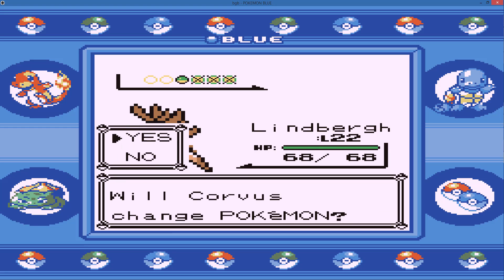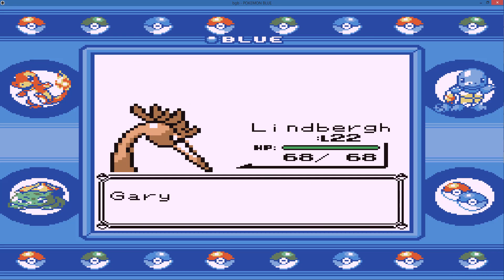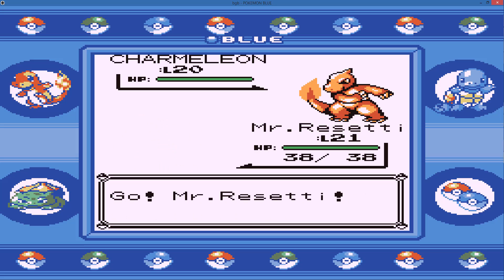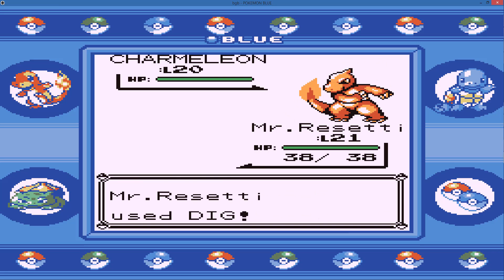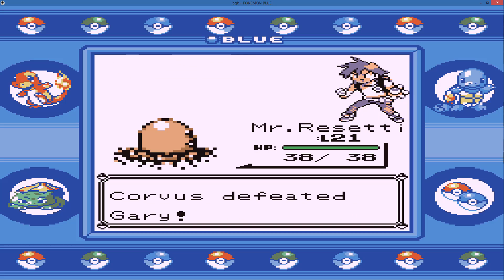We get to level 22, and now his showstopper — his Charmeleon. This is one of the reasons why we caught Mr. Diglett. I'm going to go for the Dig as he goes for Scratch — the Dig should kill. It does, and we pick up a victory against Gary without much trouble really.